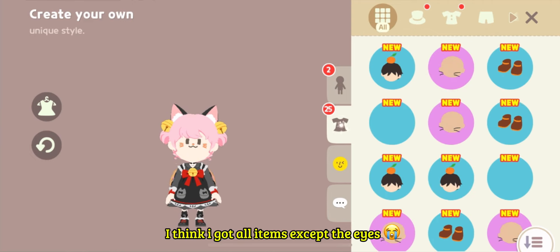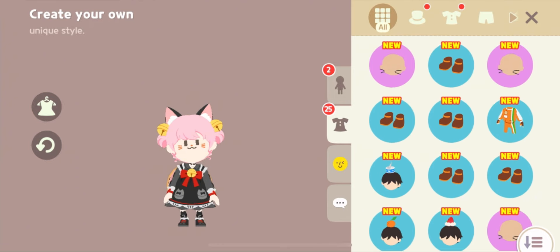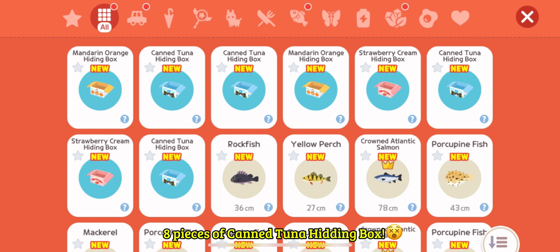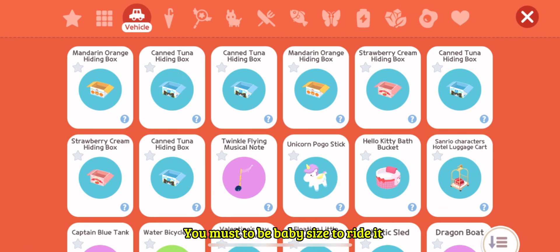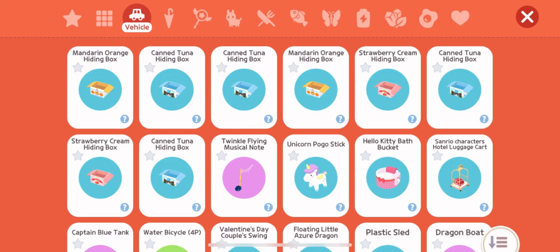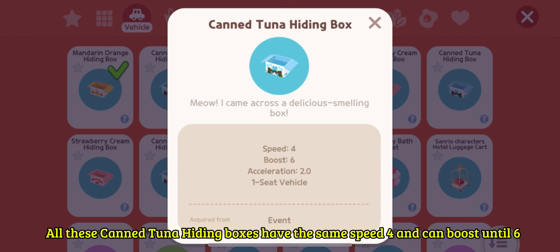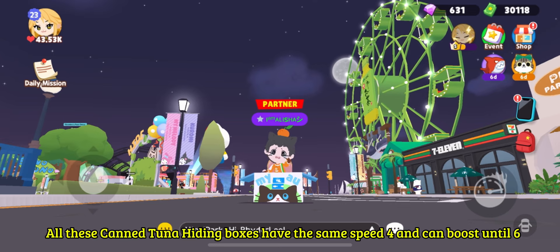I think I got all items except the eyes. Eight pieces of Cantuna Hiding Box. You must be baby-sized to ride it. All these Cantuna Hiding Boxes have the same speed 4 and can boost until 6.